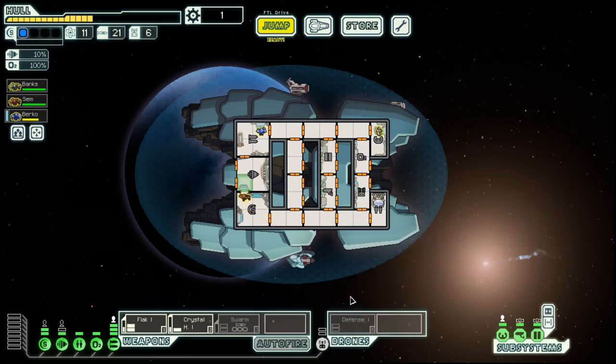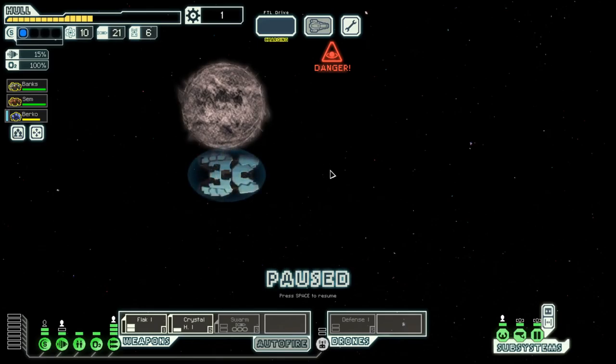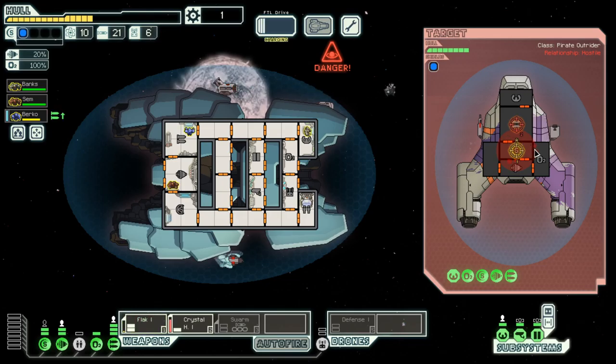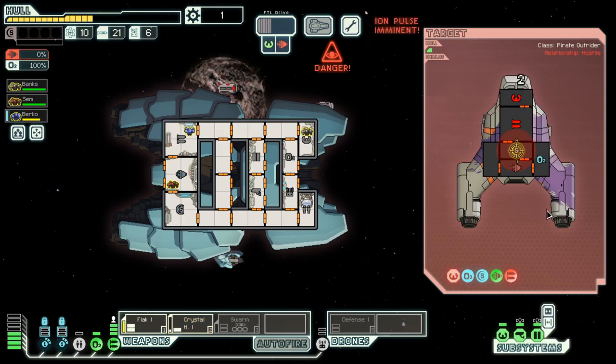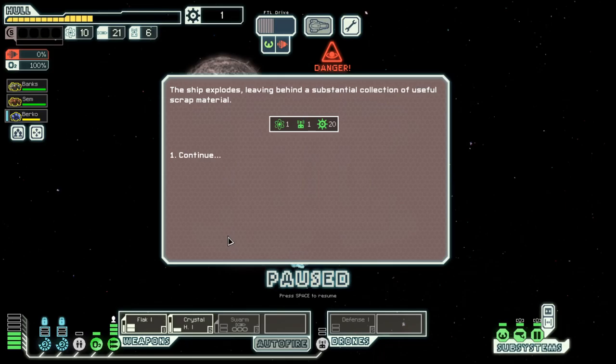Because with the defense drone we have a means to fight missiles — we only need the power for it. Here, this is a Pulsar. Pulsars can be tricky; they have been known to destroy my ship. Eventually it does come down a bit to luck. Okay, their weapons are gone, which is a big plus. Because it depends on what systems are ionized — so for example, if they ionize your shield and they still have weapons, they can wreck you.